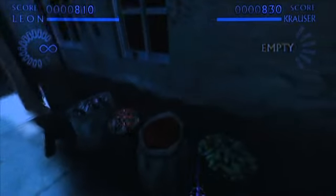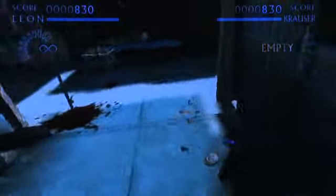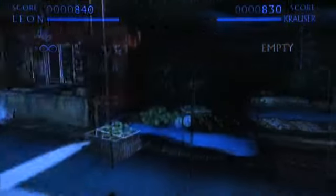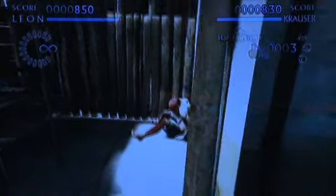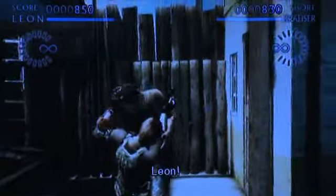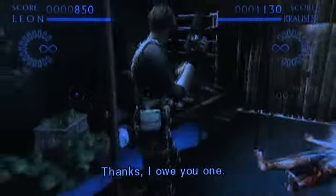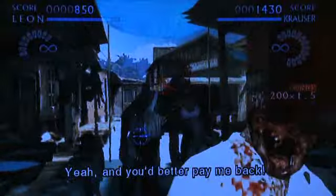Leon has come to South America to investigate a drug dealer who has a mysterious connection to the Umbrella Organization. On the way, he meets up with Krauser, and the two of them have been sent to investigate this drug dealer named Javier and to go through the town and see what's happening.